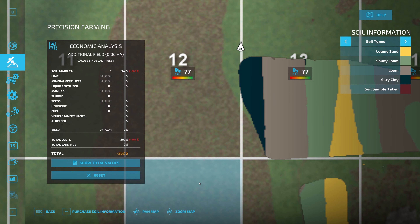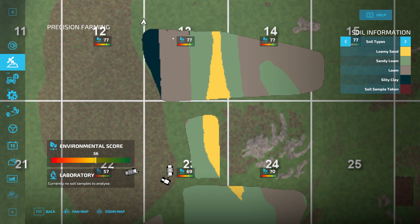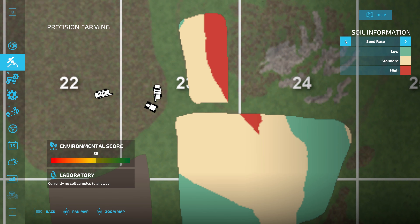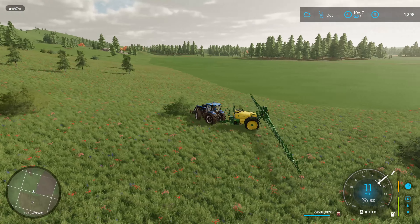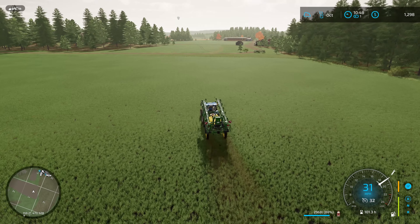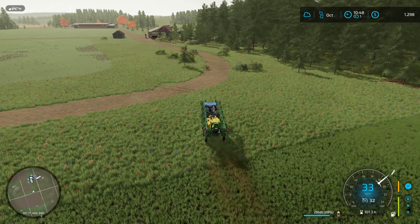Our overall environmental score is now at 56. I think our score would be higher in this field if we had harvested when precision farming was already on, because that's when it reads the pH and nitrogen values. You can see the nitrogen values are pretty good, but these scores aren't higher because it's not reading the nitrogen in those fields yet — that won't reset until I harvest again. Our score is slowly going up and we'll be making a little bit more when we sell things, which is good because I've only got 1,300 in the bank.